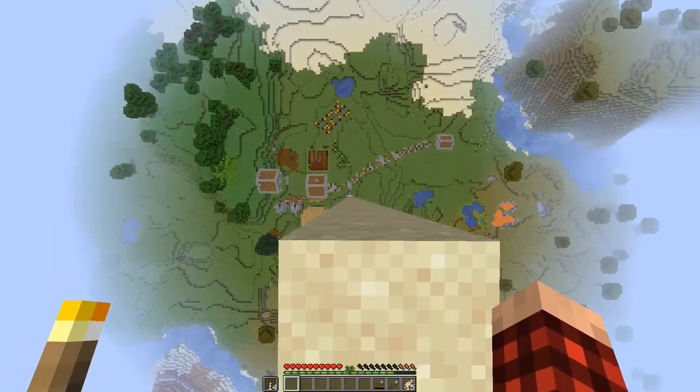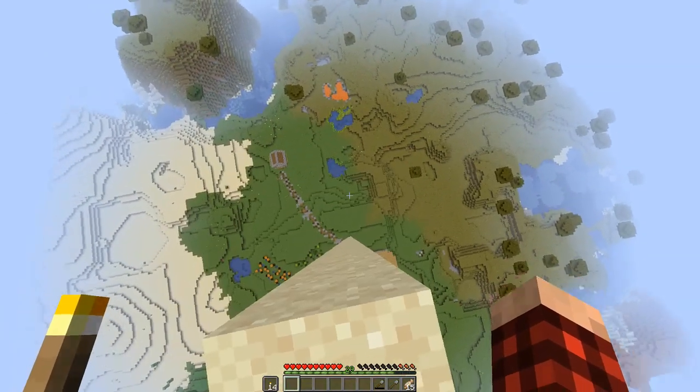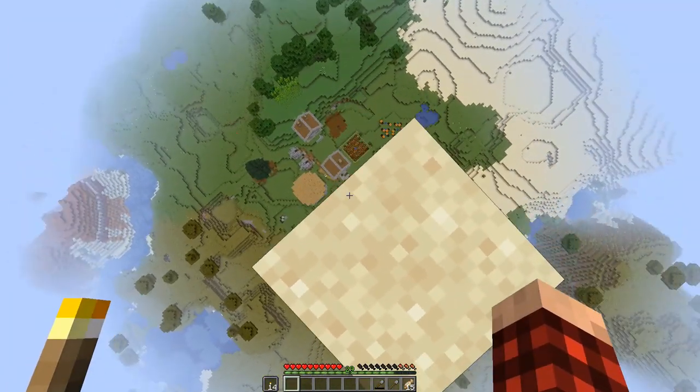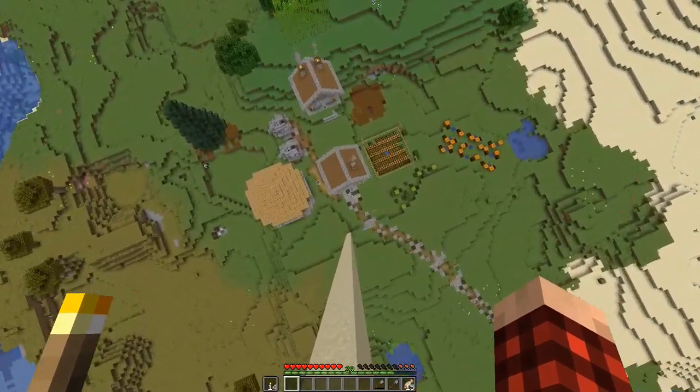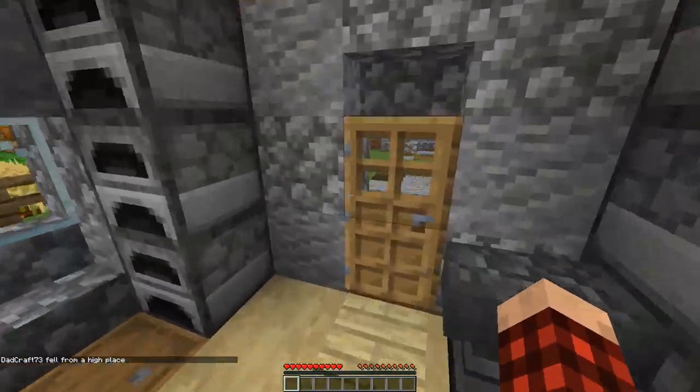Now all we have to do is fling ourselves off here. We're going to die — we should die spectacularly. We're trying to kill ourselves on purpose. There we go, we're dead because we had 29 levels.